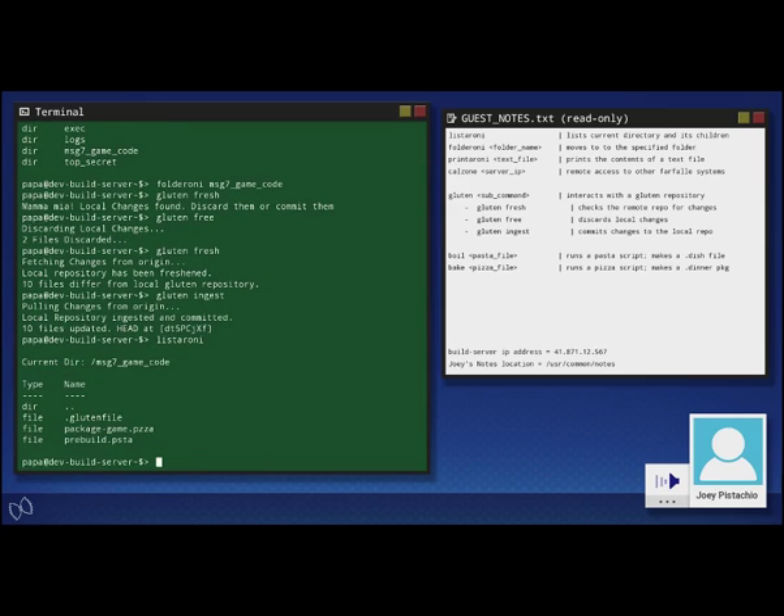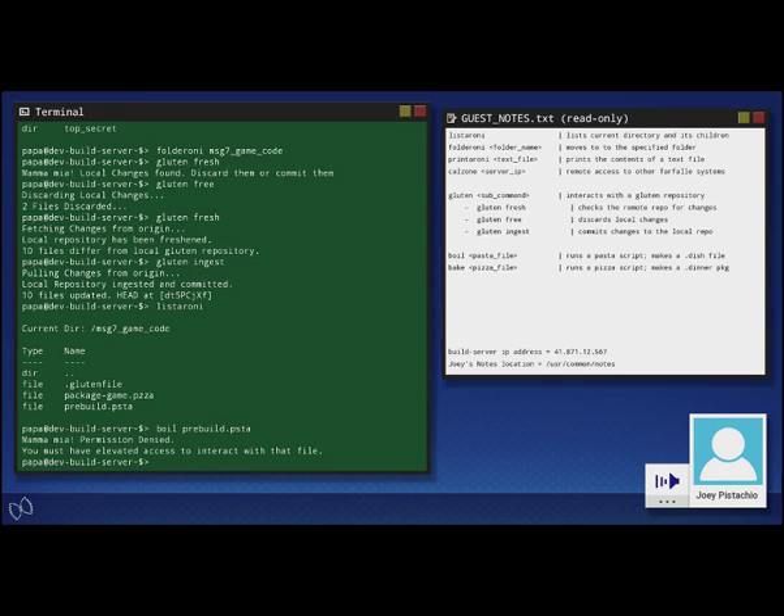Oh, that's right — running a script requires elevated access. Anytime you see that message, you can get around it by typing the command godfather, and then the command you really want to use. It will prompt you for the root password, though. If I tell you the root password, you've got to keep it to yourself, all right? The root password is ilovepasta123 — no spaces. Now, try running the scripts by typing godfather followed by the bake or boil command, and enter the root password when it prompts you.